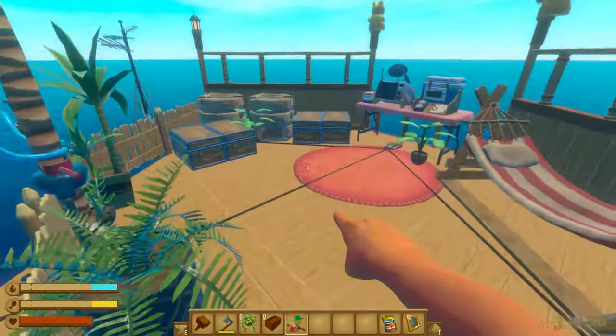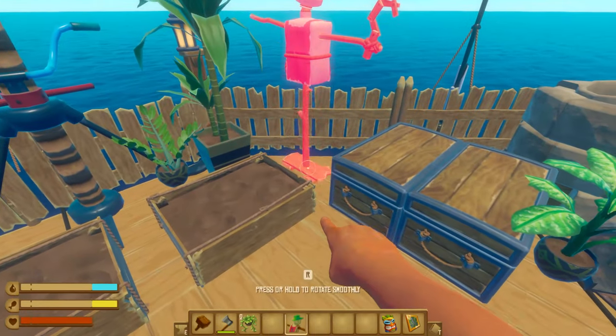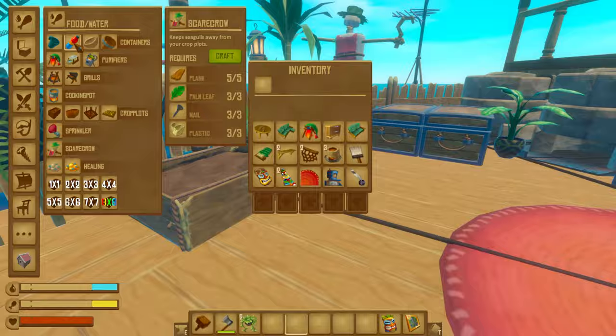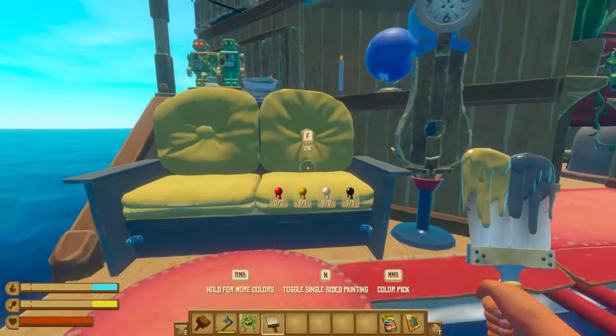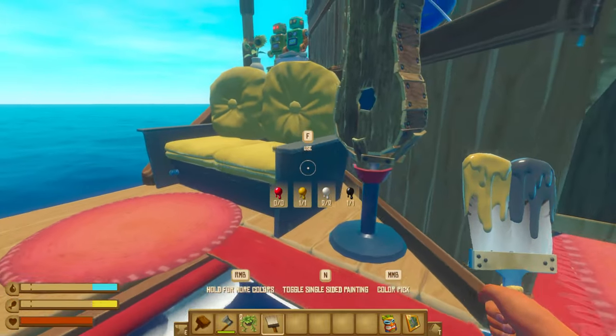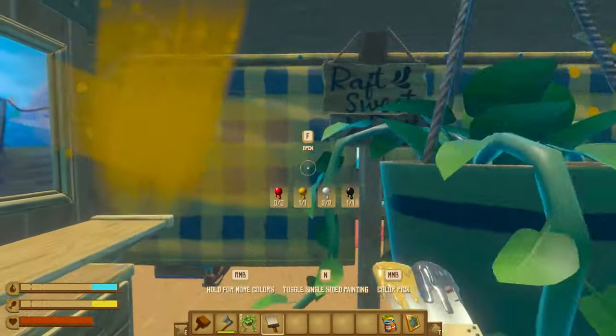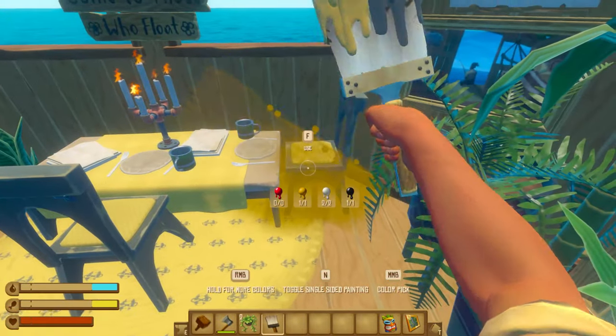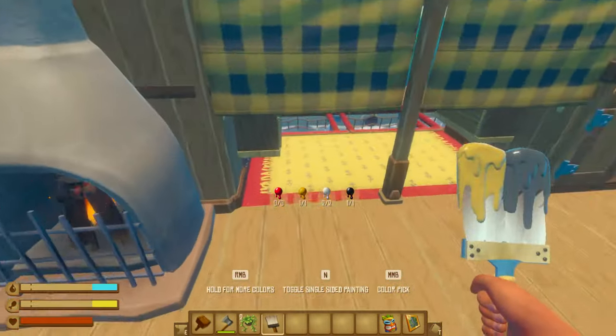One thing we don't have just yet is a farm. Just up here, I'm going to add a scarecrow and some plant plots. We're not going to paint the raft, but we will paint some furniture because I really like this color scheme — we'll get the curtains, the chairs, the rugs, the tables, everything like that.